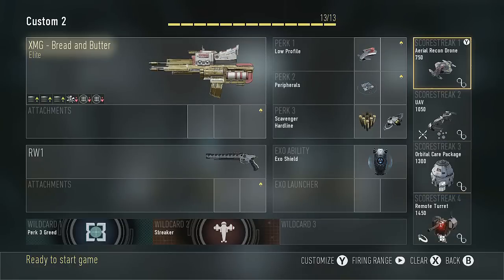So there you go — this is our score streak setup, and we have four of them. They were increased in cost because they are support, but you should be able to unlock all four of these in one game. What's awesome about that is the Orbital Care Package with better odds more than likely is going to be a very high-powered streak. So you'll get a chance to try all the streaks in the game, and you should be able to get yourself four streaks every single game.